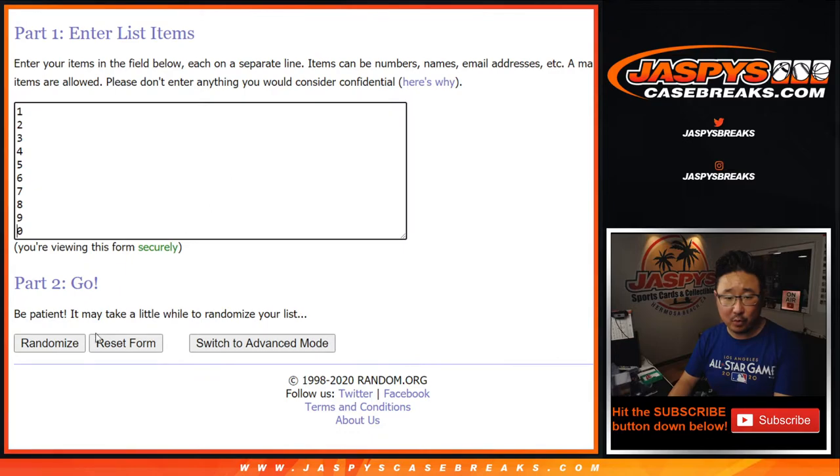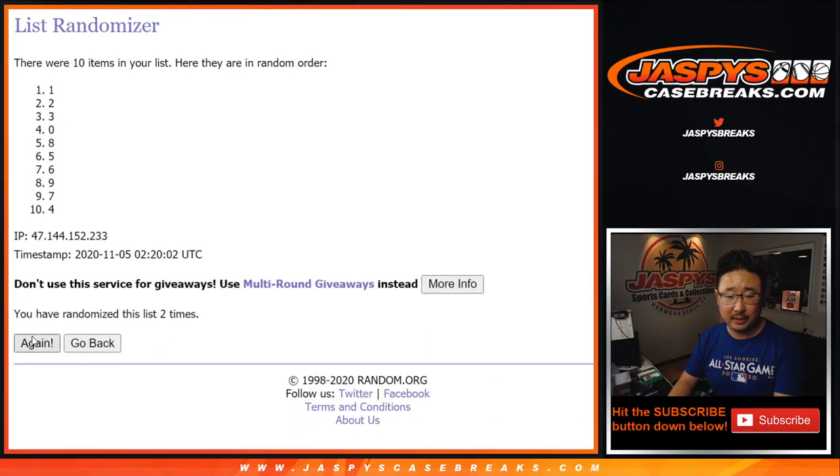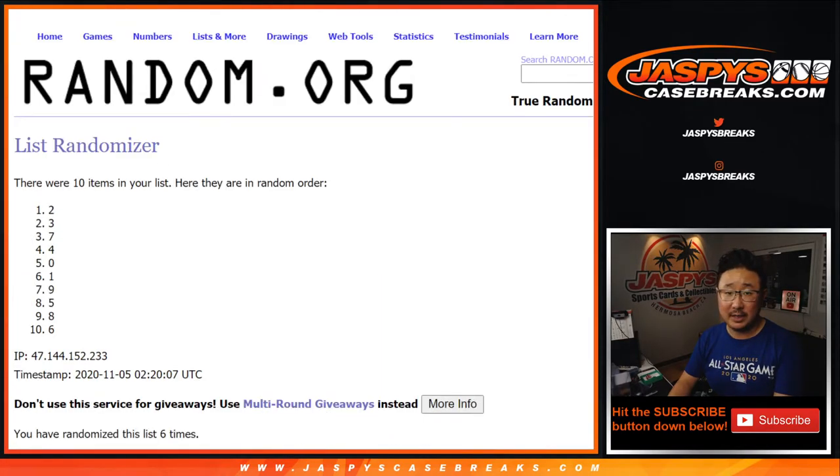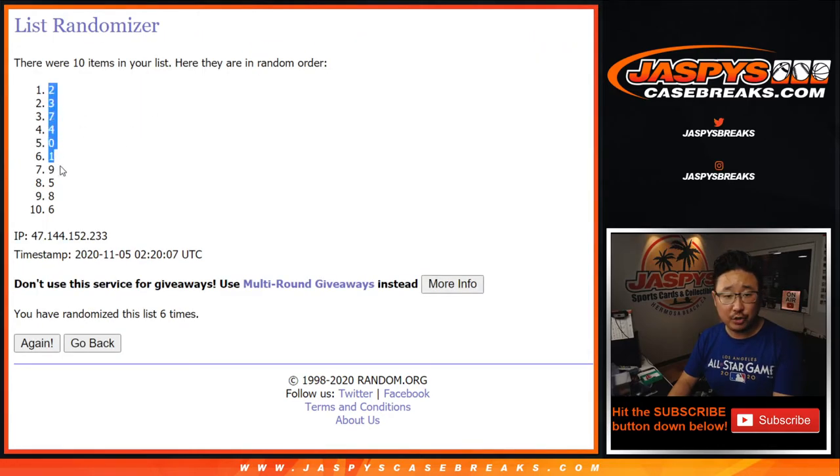Five and a one. Six times for the numbers: one, two, three, four, five, and a one. Sixth and final time. After six we've got two down to six.